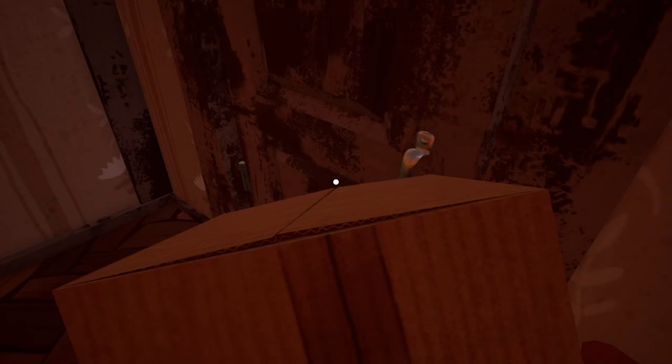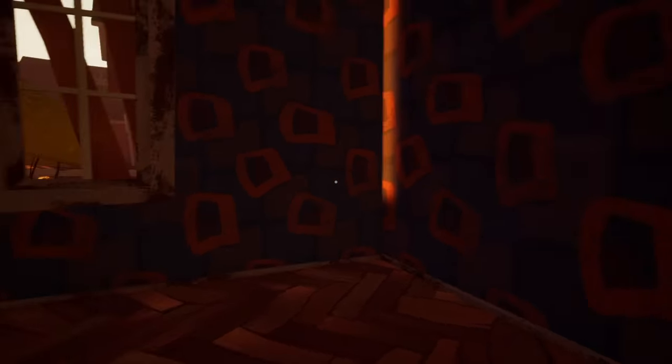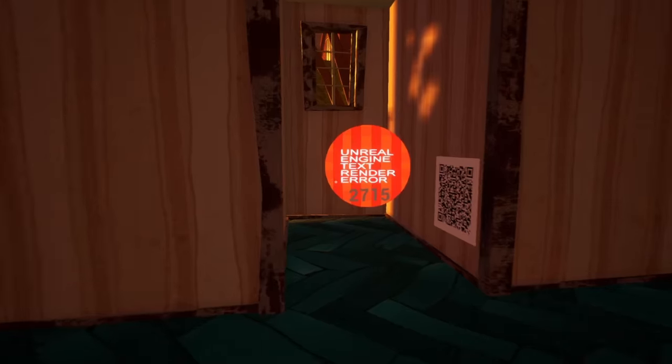There's just a door right here, kind of existing. As you can see, it's kinda blocked off. You gotta put two boxes down — and now you can jump over. Now we're upstairs. If you go into this room there's not much. He said to go into the room to my left, and then there's something weird. Unreal Engine text render error.